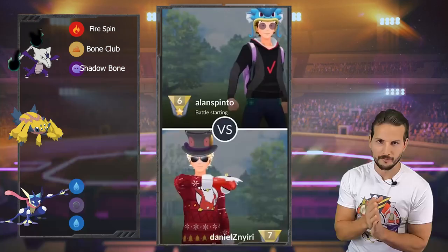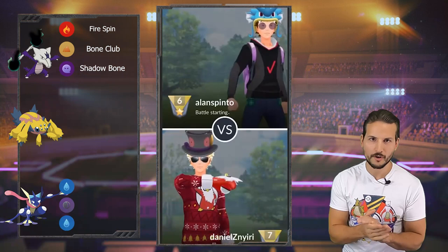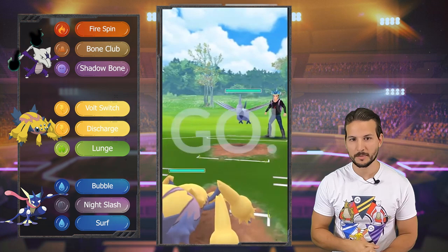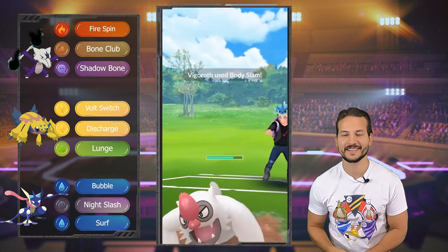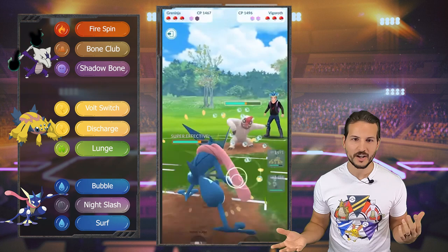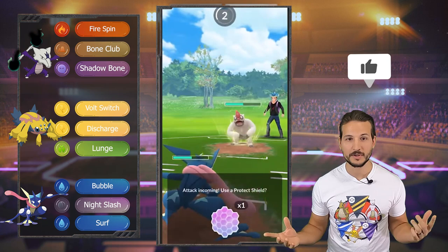All right, so first match! I'm using Galvantula right into Scarborough, so this is actually pretty decent for me, and he right away swaps out, of course! This is my first match, so what I'm doing — I'm staying and I'm gonna have to shield here, and I can debuff it. I accidentally swap into Greninja because I forgot that it's also Dark type! I thought it was pure Water type, but it is not!